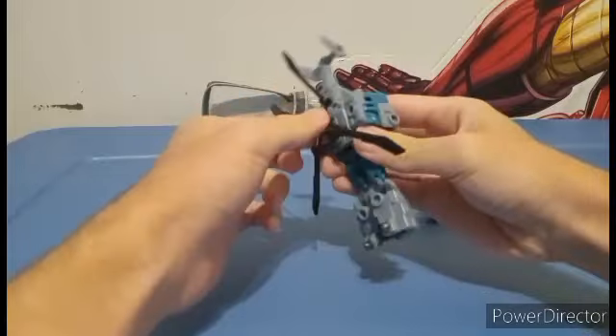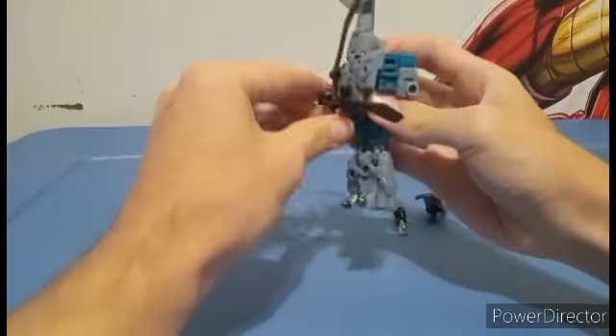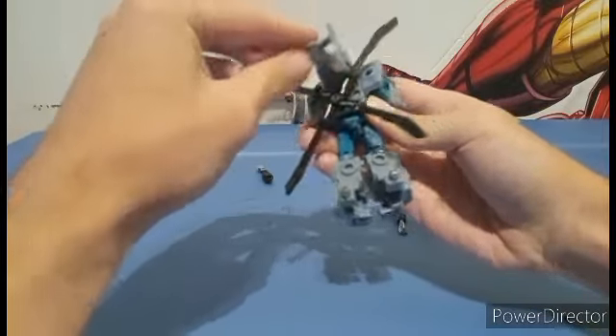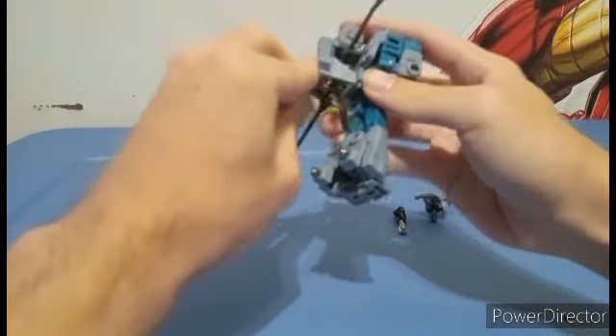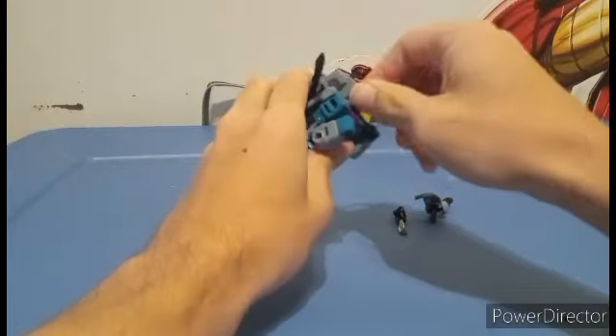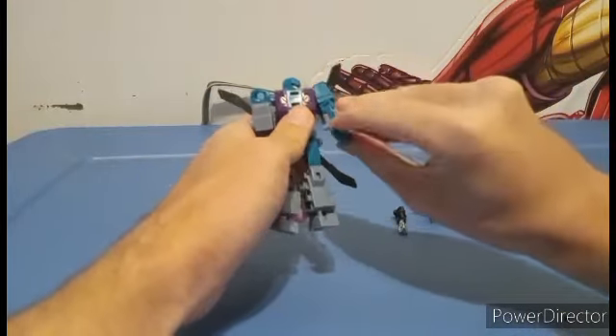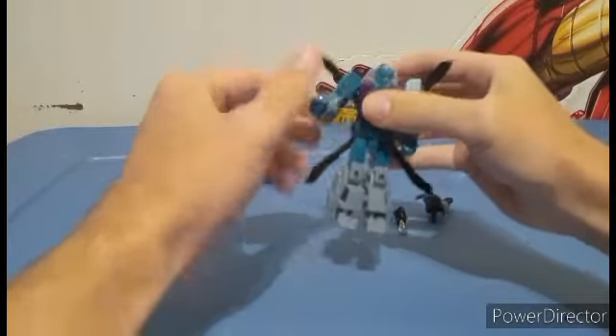Now you're going to spin this around so that this is facing downwards, and then bring this part down, and then this part like that. Spin around the head, and just basically straighten out the arms. Just straighten out the arms, and there you go.